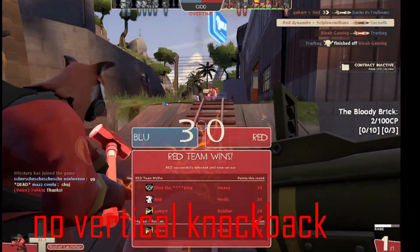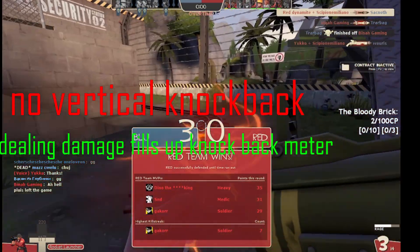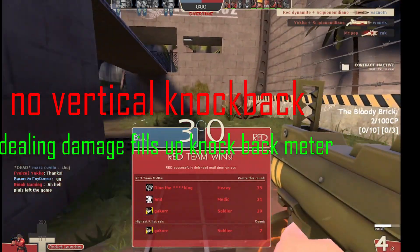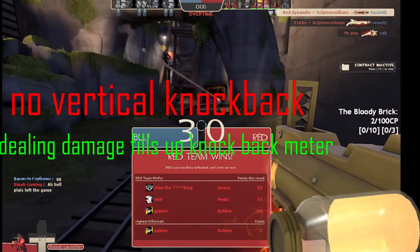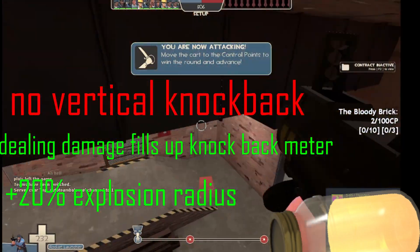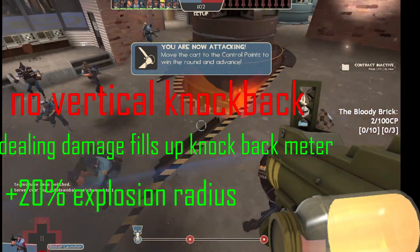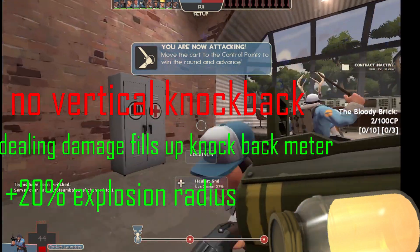In conclusion, this weapon gets a 4 out of 10, mostly because it has a low risk and a high reward just for spamming rockets at the enemy's feet, and would basically be an unfair weapon for anyone else playing against it. To fix it, I would generally remove vertical knockback altogether, maybe a meter that fills up and then gives you some good knockback but requires you to deal damage and doesn't last very long. I would probably also increase the explosion radius to about 20% to give the player at least some sort of edge. These are just suggestions, though.